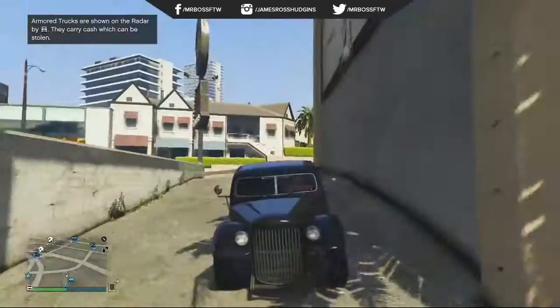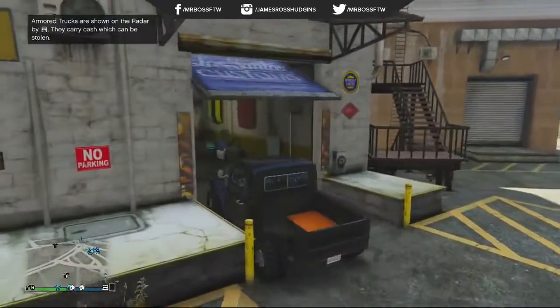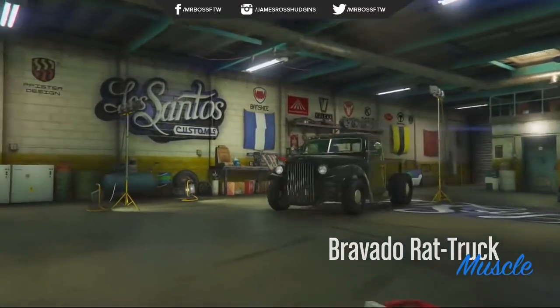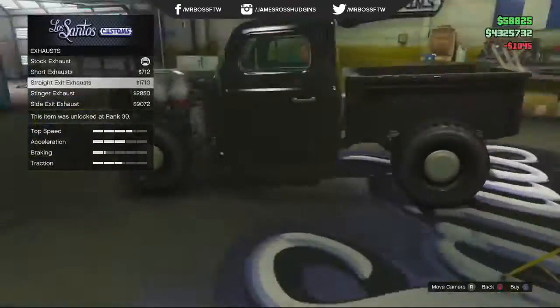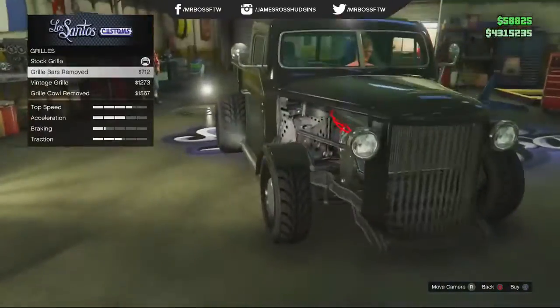What's great about this car is it has an absolute ton of customization options. We're going to bring this car into the Los Santos Custom Shop right now and I'll show you guys what I'm talking about. You can upgrade the engine bay, very similar to the Rat Loader. You can remove the fenders, cycle the fenders, and change the grill.